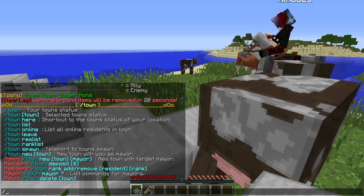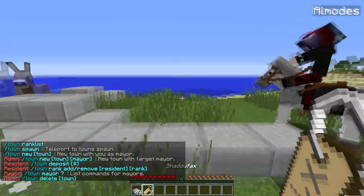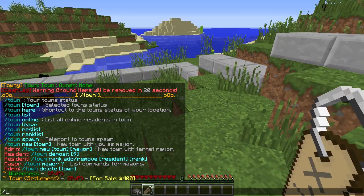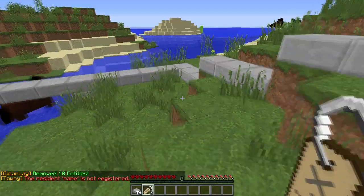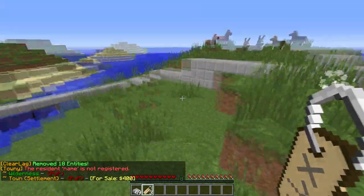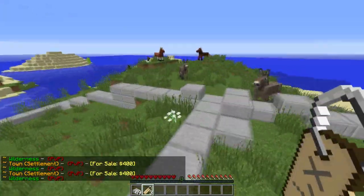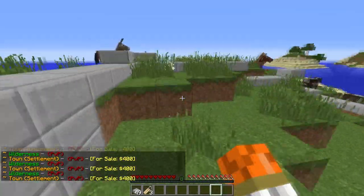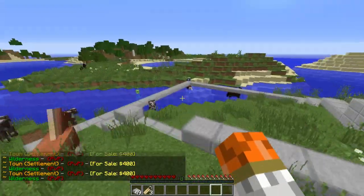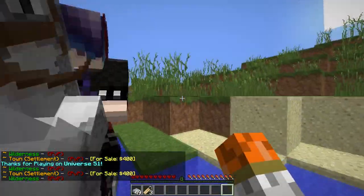Slash T help gives you some more commands. Now I'm going to show you how to add someone as assistant. You type slash T rank add, their name, and then whatever you want them to be — they could be assistant, VIP, or helper. Those are the three. Between those is up to you. You could set your town perms and have them do what you want. On our server the assistant is able to build anywhere in the town.